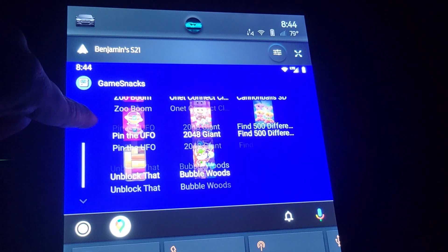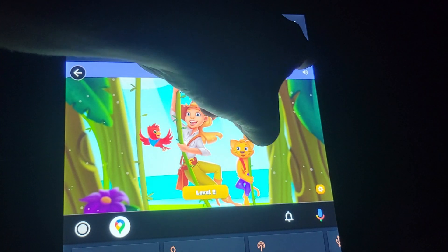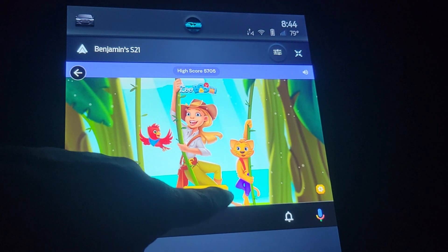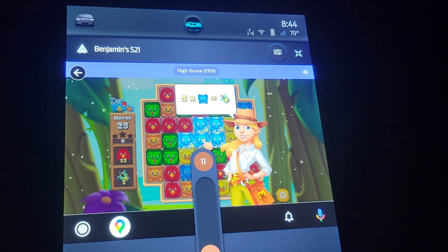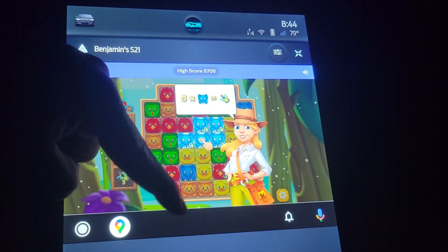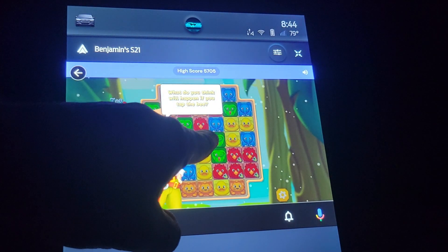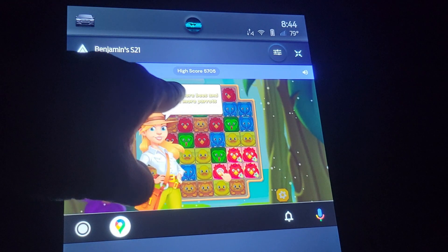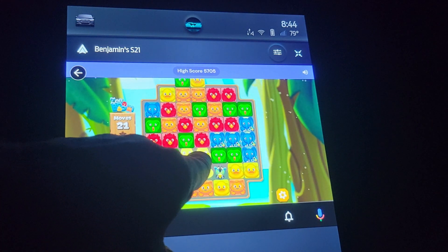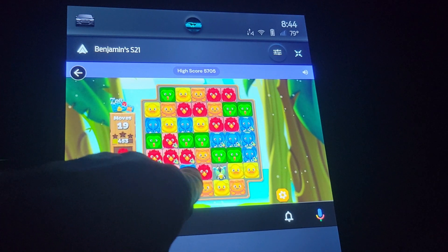I'll start with Zoo Boom. If you open Zoo Boom it has this funky music. It will tell you that you need to find the elephants, so you press on the five elephants. Then you can try out what happens with the bee — it says use two more bees and some more parrots. You collect different icons, so it's kind of like a cheap version of Candy Crush.